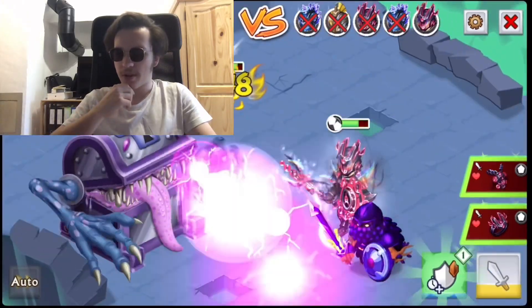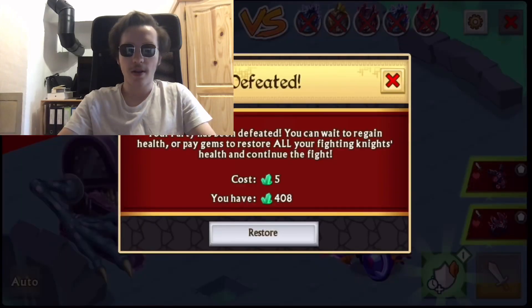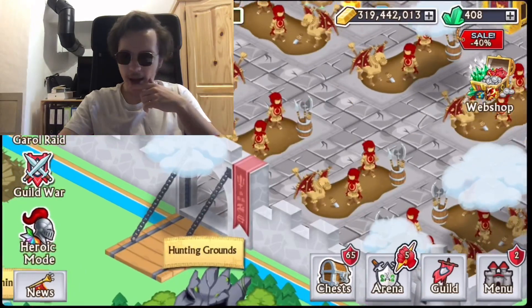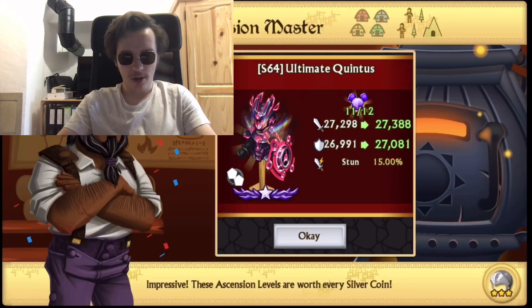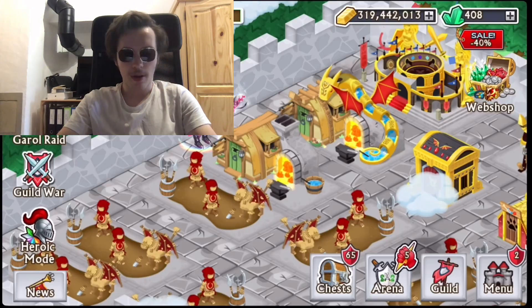If I had taken a friend with fire armors, it could have worked. I'll do it another day. I wanted to max the ultimate armor — level 18. We keep on improving. Not that bad.